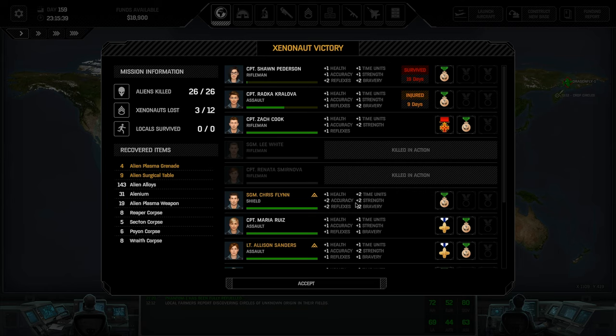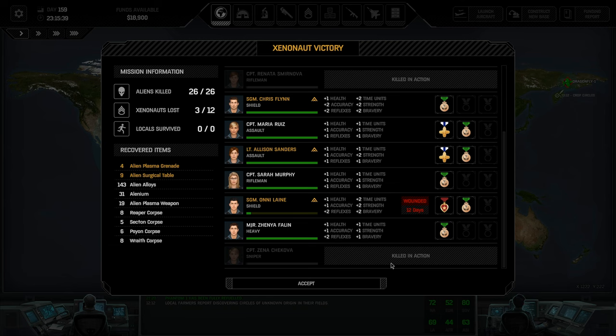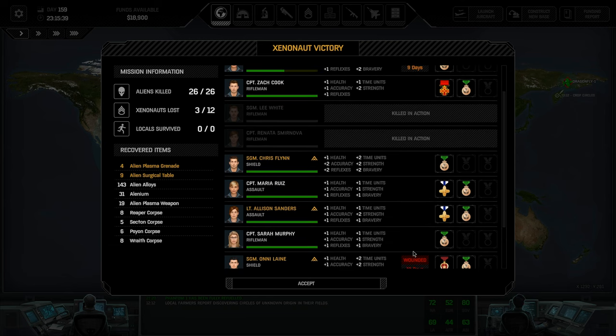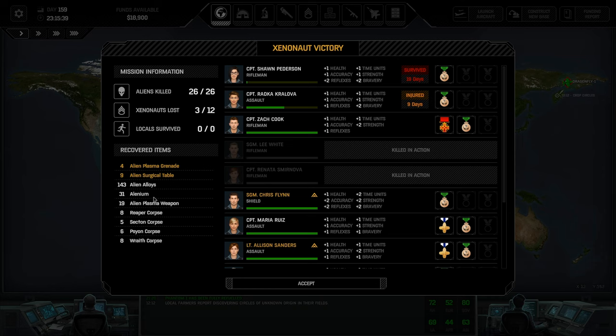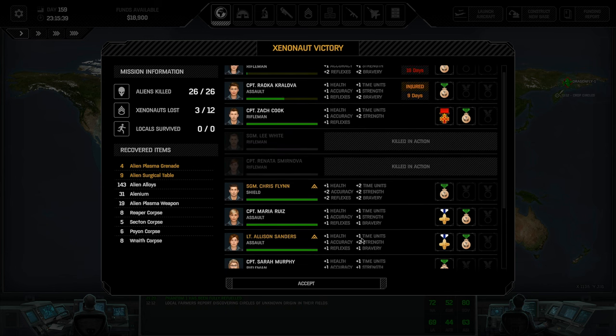We're back to losing soldiers again. She survived, these two died, and I lost my sniper. Here's all my loot — we've got a lot of alien alloys, quite a bit of aluminum, lots of plasma weapons. But the important thing is we got the surgical tables and the plasma grenades for our research, so hopefully we can make up for the losses once again.